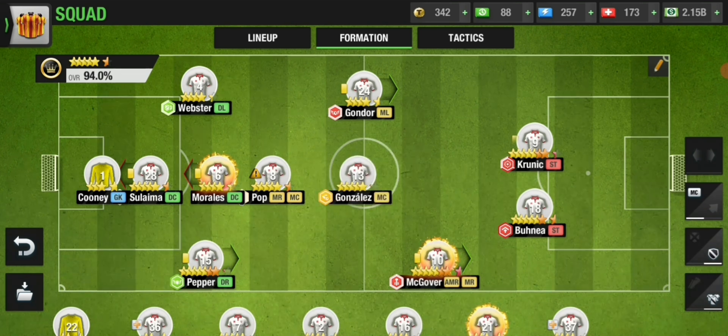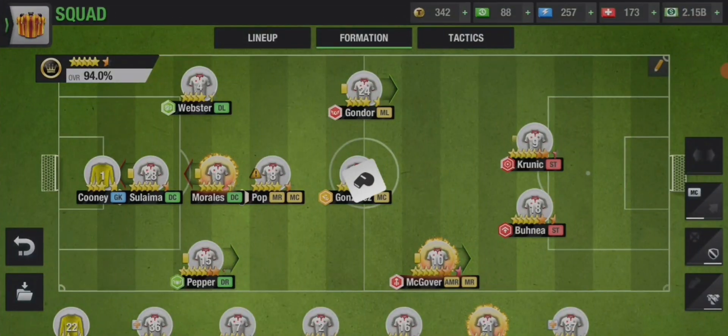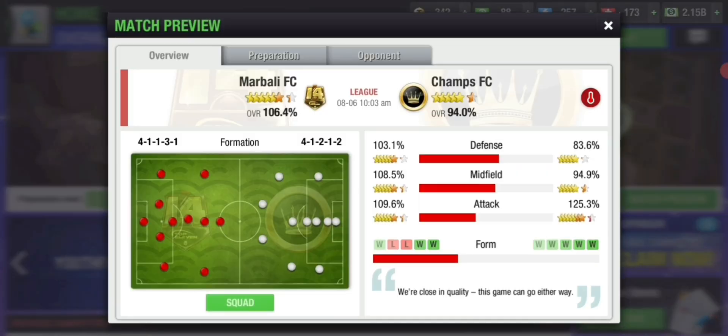Then we can place our midfielder centrally to support the offense and start arranging the attacking side. As you can see, we've arranged ourselves to counter their offense with our defense, making our players in similar positions to their offensive players. Their four offensive players will always have to deal with our five defensive players.